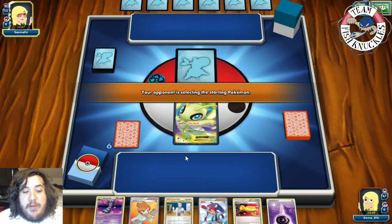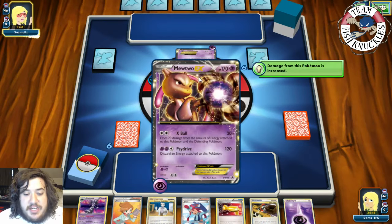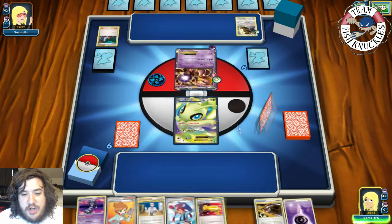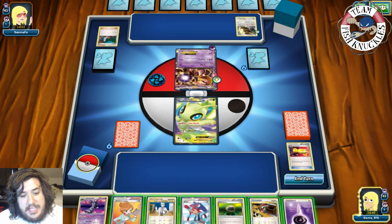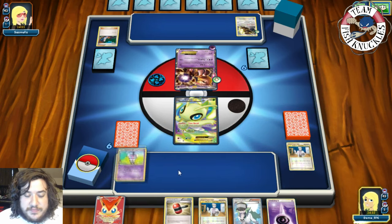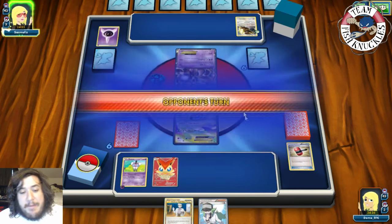Our opponent has no basic Pokémon, so we put down Celebi EX. Looks like they're playing Quagsire, Jolteon, something with a lot of energy stack — that's kind of scary. We're dropping a mulligan, get a Junk Arm, and there's a Mewtwo. Our opponent draws three cards with Sycamore, a Bouffalant comes down, and they pass. On our turn, I try to catch up the Bouffalant. We go for a Judge — shuffle our hands in and draw six new cards. There's a Gothita.